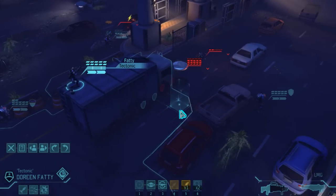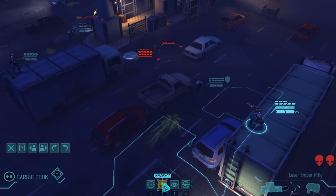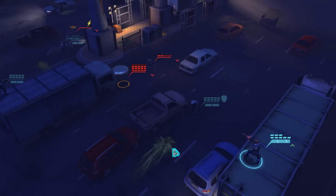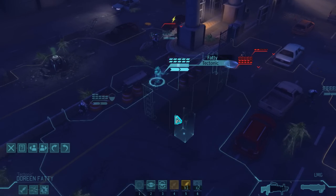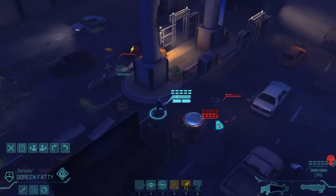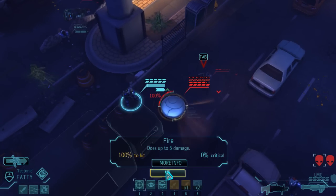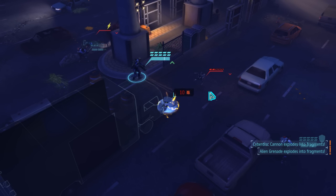Cyberdiscs are dangerous — they can one-shot basically any unit at any time, even on normal mode. So we're going to take a headshot on this Cyberdisc first off, right off the bat. We also have heat ammo on our Heavy, so that should be very useful, and with a height advantage it should have a very good chance to hit. It does up to five damage but that will be doubled — it's dead. That is huge. First Cyberdisc gone.